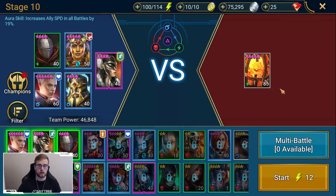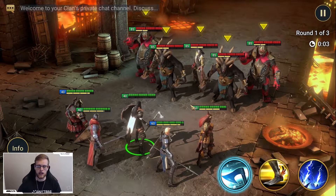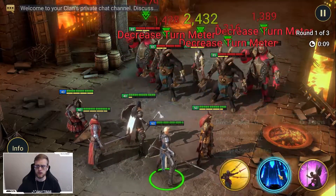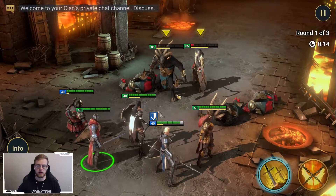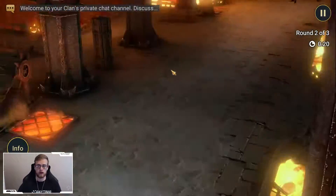Not only did our Armager die in the last match, but we also had a Raid crash error and it just crashed the game. So we're going to try this again. I'm not going to fully auto this — what happened was Soulbound used the wrong ability. I'm going to try to get her not to use that so we have a better chance of clearing through everything without Armager taking much damage. Like I said, this isn't necessarily the best team, but the structure of it's really good and it can definitely take you pretty far through Fire Knight.